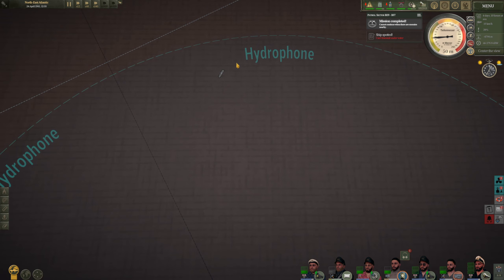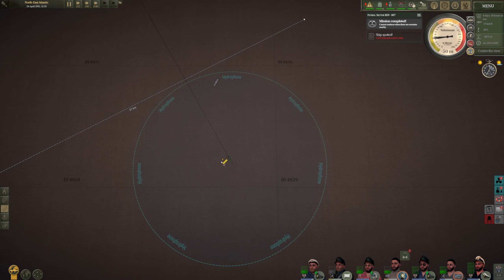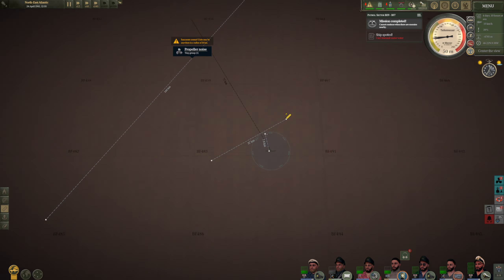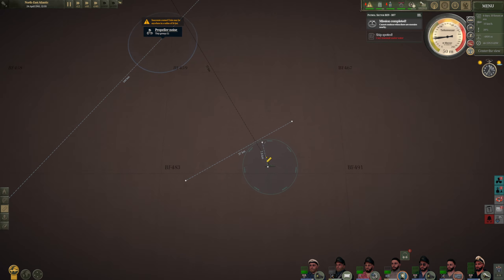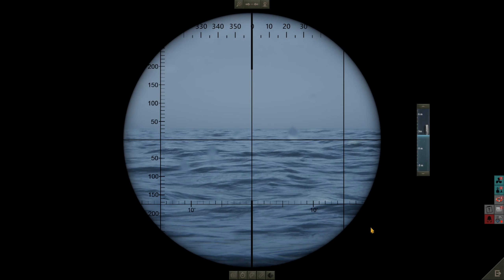The crew rang the alarm - this ship is just seven and a half kilometers away. It seems the watch crew topside before we dived were potentially falling asleep. There's also a solitary propeller over here as well, but for now this is going to be our first target of the day - a single merchant ship. We'll come up to periscope depth just to make sure they're not armed and then potentially board and search.